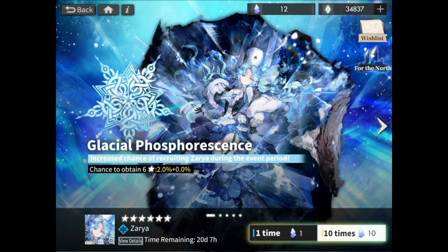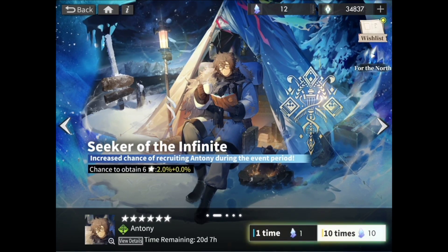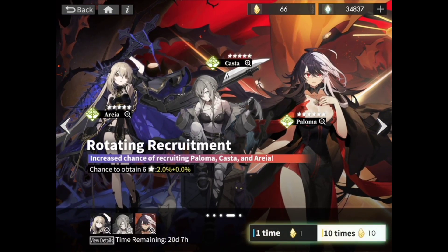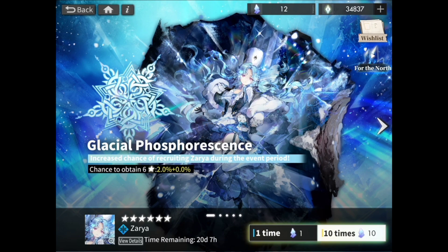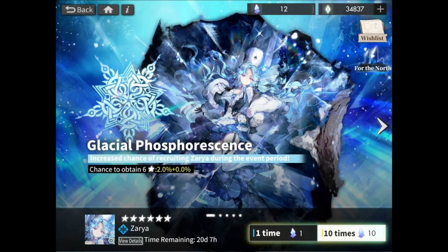According to the update, this wishlist feature is only available for this banner — it's not available for rotate recruitment or mainstay. So yeah, this is a very convenient way to increase your chances of recruiting the Arroyans you specifically want. It's a nice feature to take advantage of, so don't forget to set it up before you start recruiting.